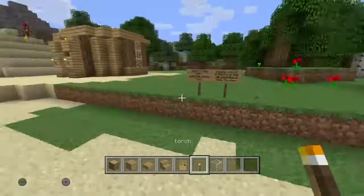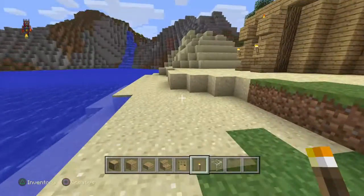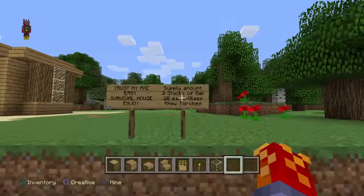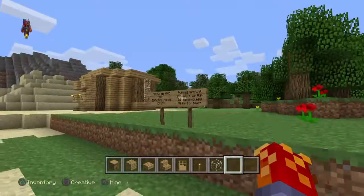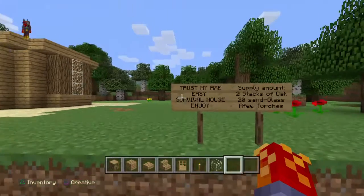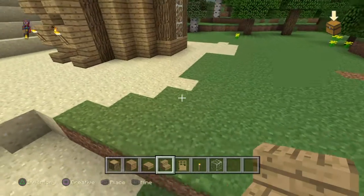What is going on guys, it is Trustmax here, welcome back to my channel. Today's gonna be a Minecraft tutorial on how to make an easy survival house out of some oak planks, oak logs, and some glass. Here are the supplies you'll need: roughly two stacks of oak logs, about 15 to 20 sand to make into glass, and just a few torches.